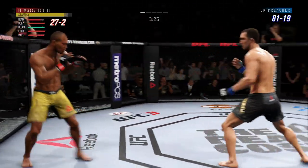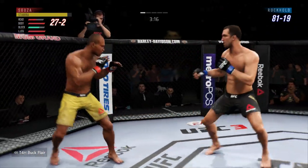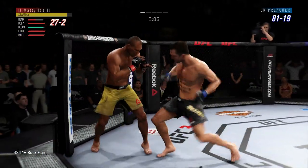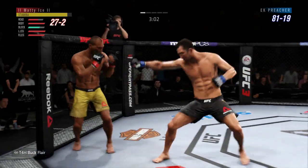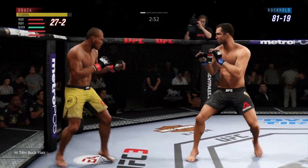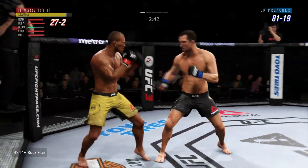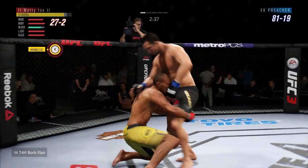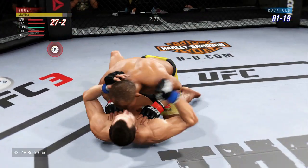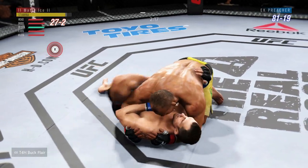That one hurt. Good punch. Good punch — tagged him. Just over three minutes to go in round one. Nice leg kick, all of those are blocked. Level change there — Jacare gets the takedown. Nice. Excellent movement on the ground here, constantly moving, constantly staying busy.